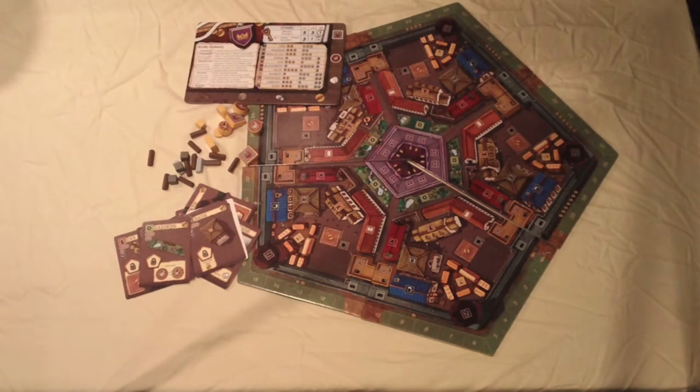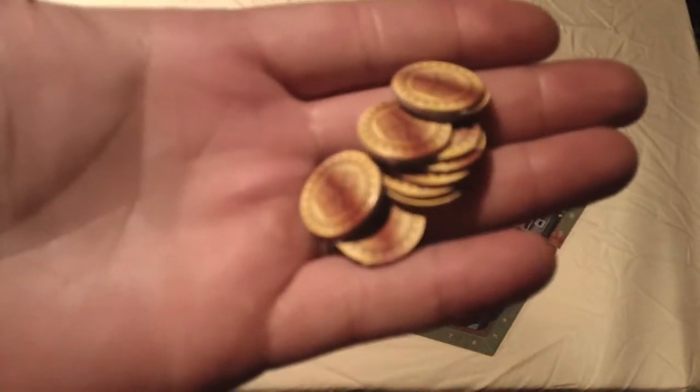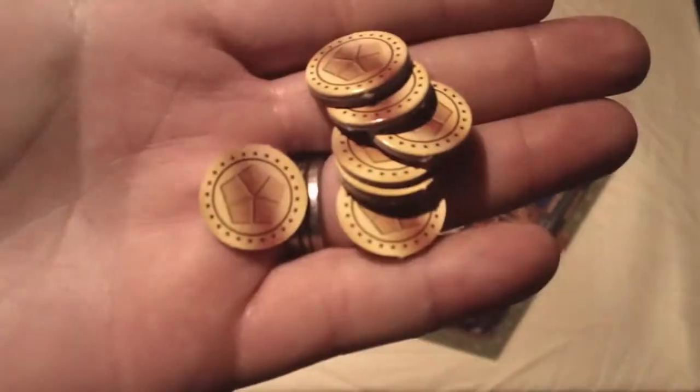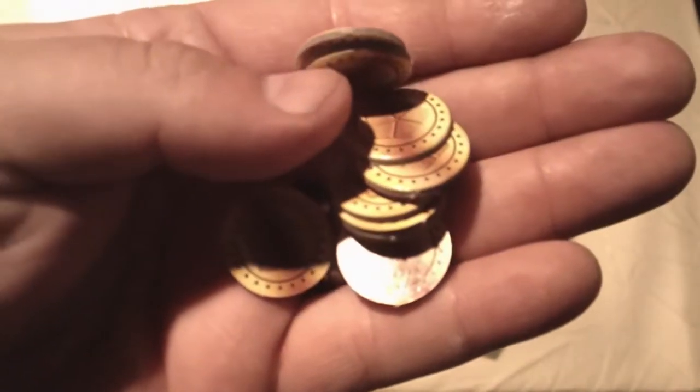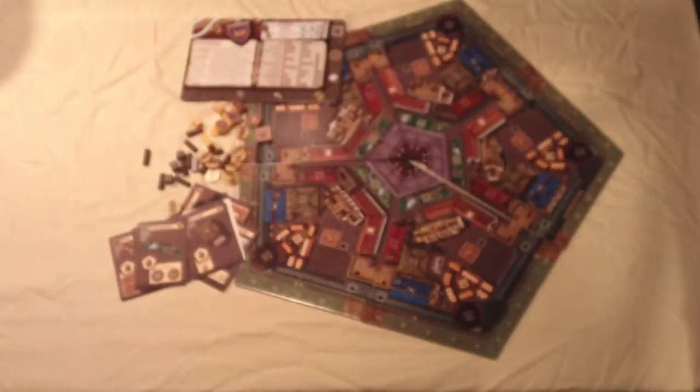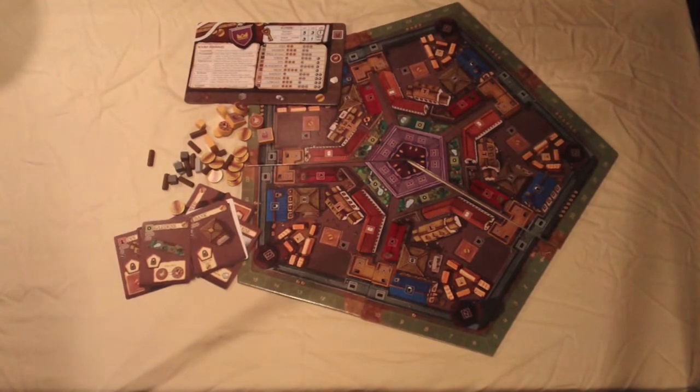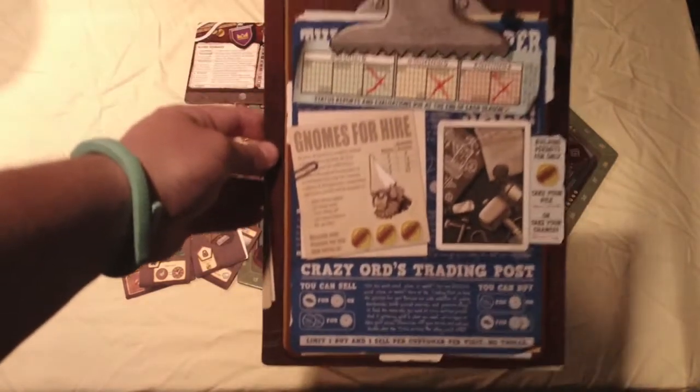We also have gold coins in this game. They're not made of wood but they're really nice cardboard stock. Coins are used to make trades for more resources or to pay when placing workers to get resources — another critical component, and again nice quality.